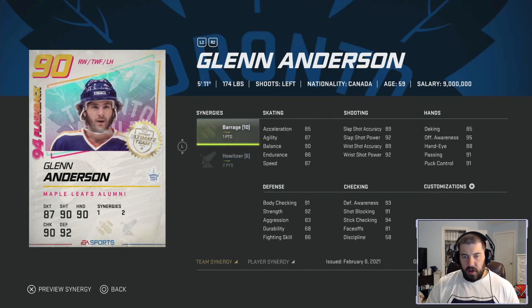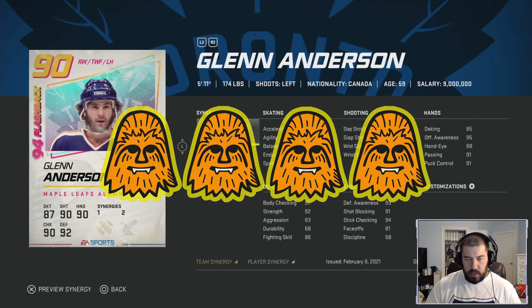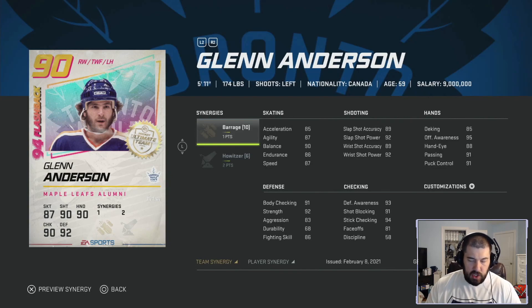His shooting is 92 for slap shot and wrist shot power. His hands include 91 passing, 91 puck control, and 95 offensive awareness. Body checking is 91, which is huge for a guy that's 5-foot-11, 174 pounds. He has 92 strength, 93 defense awareness, 91 shot blocking, 94 stick checking, and 58 discipline. Glenn Anderson is dependent on at least his player synergy. Barrage isn't the best team synergy, and 85 acceleration is a bit low — I'm giving this card four chewies.